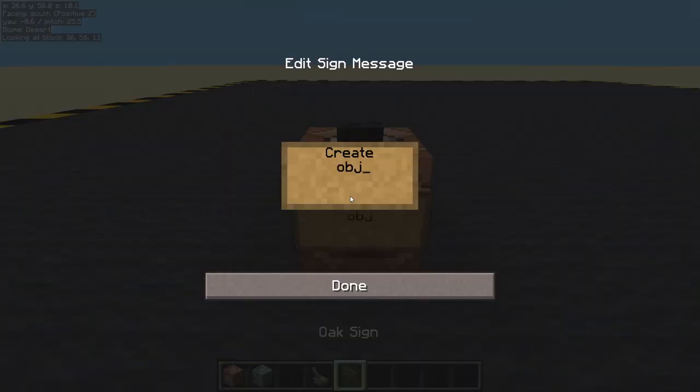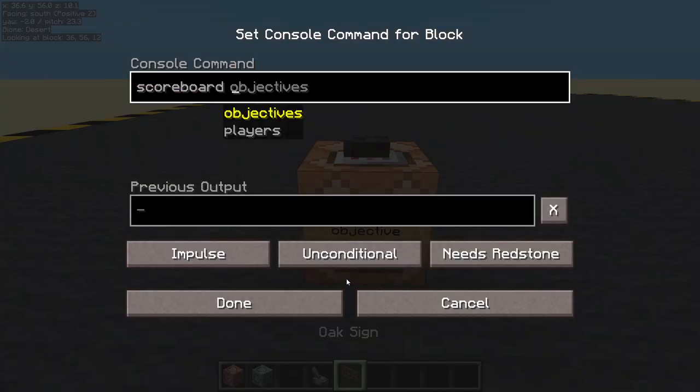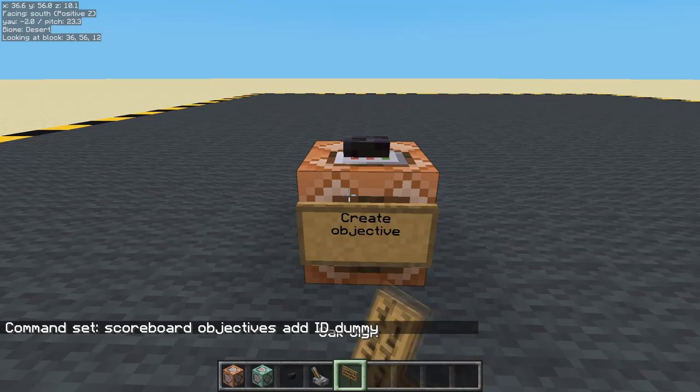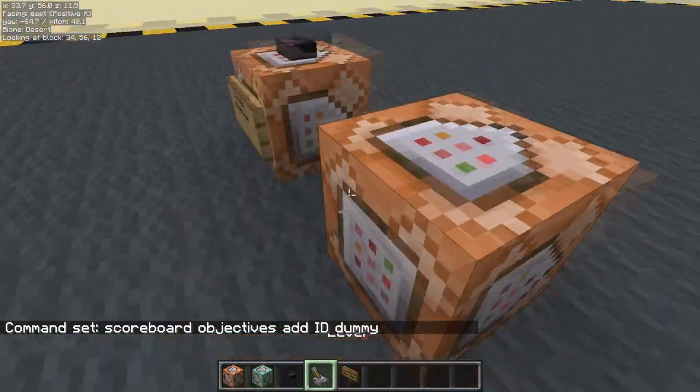We are going to create the objective — 'create objective'. This is going to be the scoreboard where we're going to save the ID. Scoreboard objectives add ID, makes sense, dummy. And then we are going to have a controller.